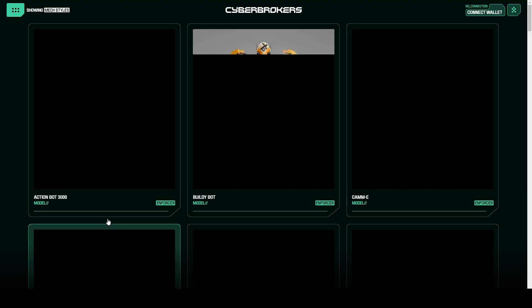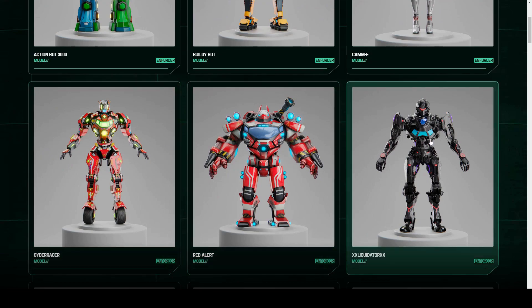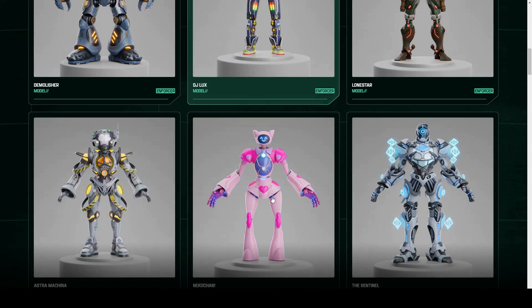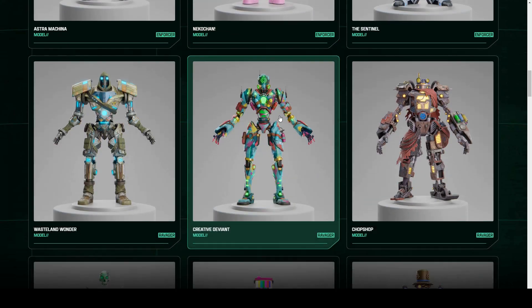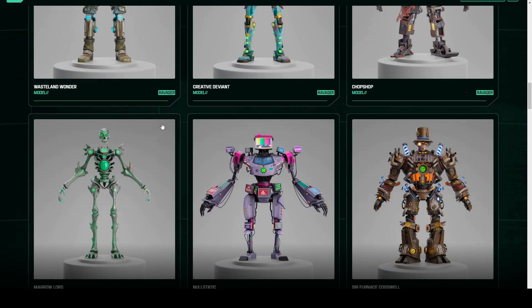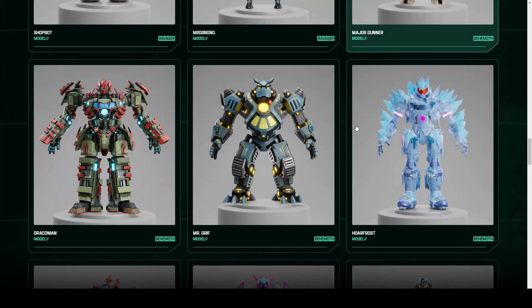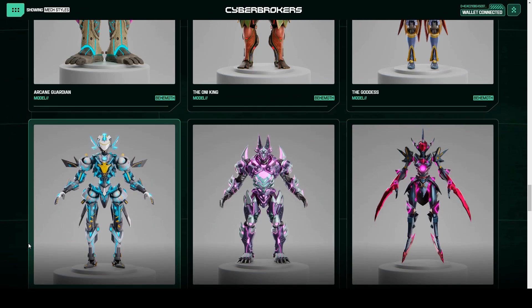Let's have a quick look at the styles page. Here we can see the different styles — those were the legs I had, and that would be the complete set if you wanted to do that. There's a whole bunch of swapping going on. So there we go — another part of the process done for Cyber Brokers. Thanks for watching the video. See you again soon.